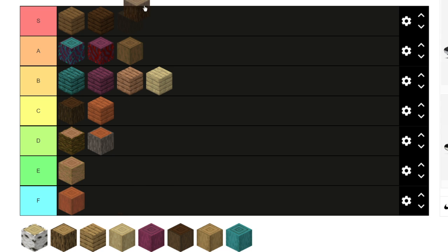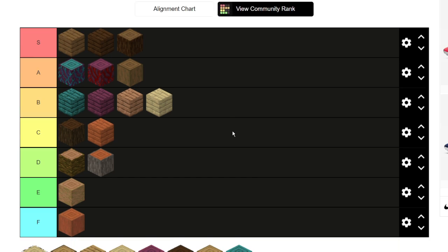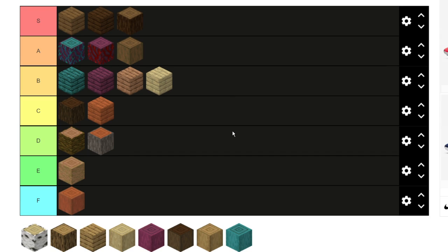Spruce logs I think would also go to the top — I'm sorry, I'm just biased toward spruce. Spruce just looks so good and spruce logs also look so good. They go with a lot of builds, it's so nice, I love it, so I'm keeping it at the top.